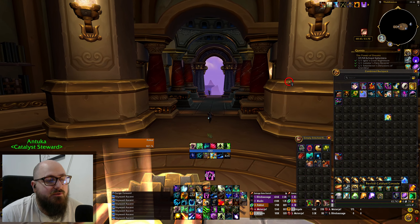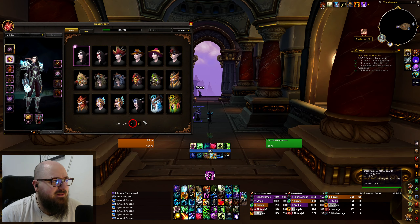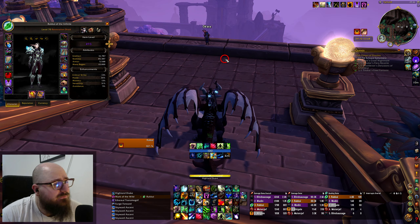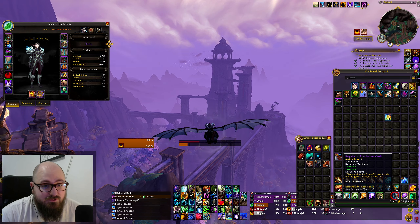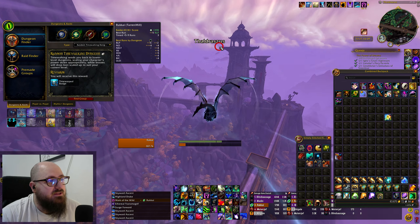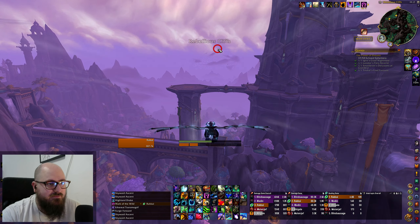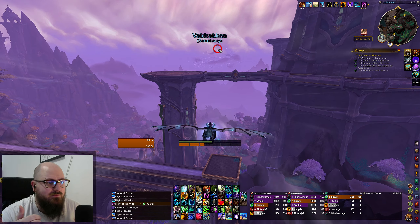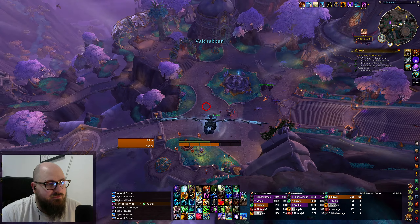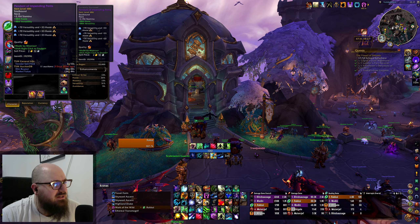We have the Cache of Awakened Treasures. Shoulders — I guess I'll terrify those. I do need terrified shoulders to continue having the four set, which I've had a chance to test out now. I've been doing quite well and it's very nice to see the work it's doing. We slap these shoulders in, transform — that's two out of eight shoulders now. It's also a nice item level upgrade, seven item levels higher.